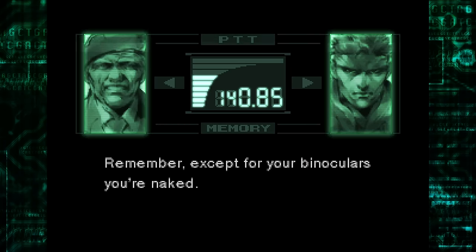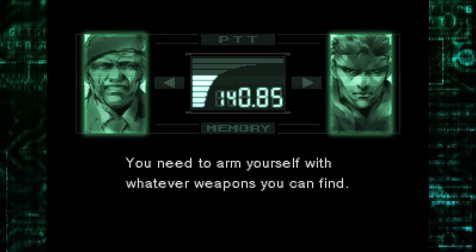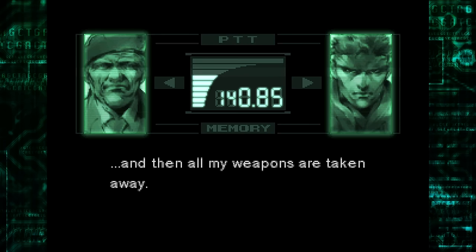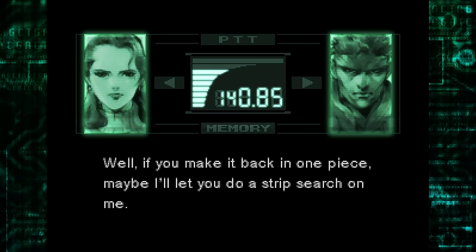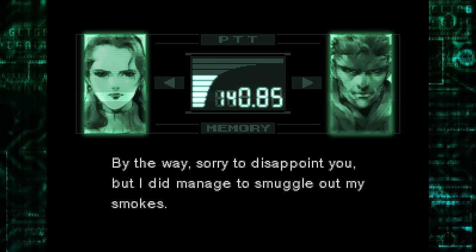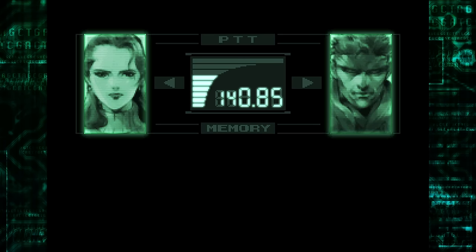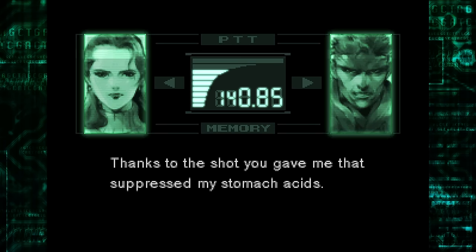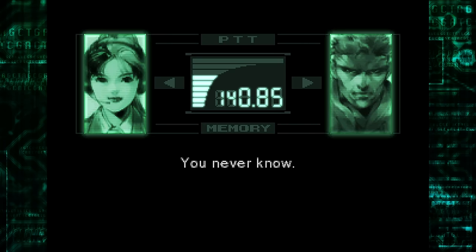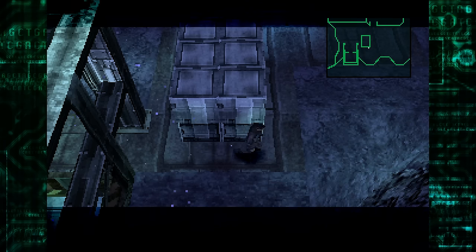Remember, except for your binoculars, you're naked. You need to arm yourself with whatever weapons you can find. First, I'm strip searched by Dr. Naomi here, and then all my weapons are taken away. Imagine yourself put in that position. Well, if you make it back in one piece, maybe I'll let you do a strip search on me. I'll hold you to that, doctor. By the way, sorry to disappoint you, but I did manage to smuggle out my smokes. In my stomach — thanks to the shot you gave me that suppressed my stomach acids. How are those going to help you? You never know. Makes me look cool or something.